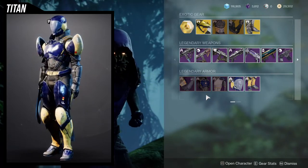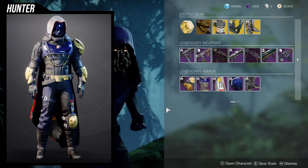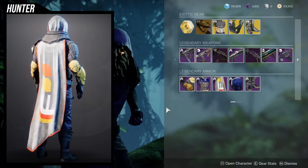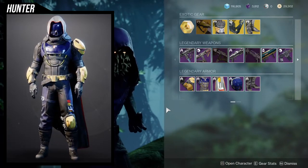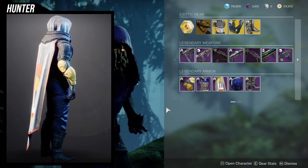I just wish we had more options. Last but not least, we have the Hunters — which again is the Nessus set just with Future War Cult stuff. At this point, some pieces are actually unshaderable, like the Future War Cult insignias. I mean, it's up to you — I would probably still pick it up, but I'm just being real with you guys: just pick up the Nessus set.